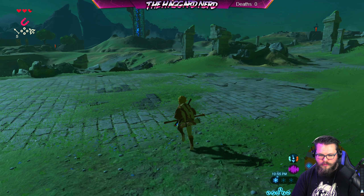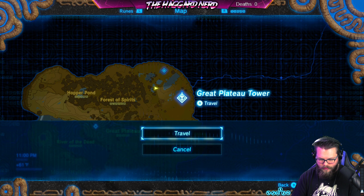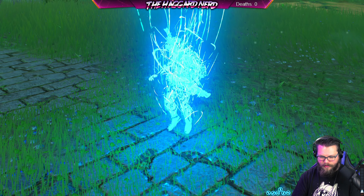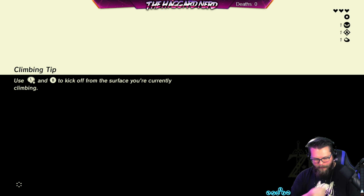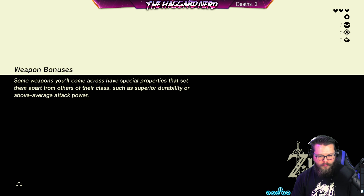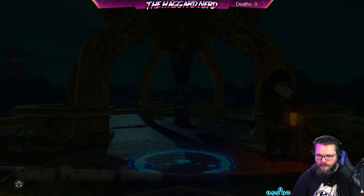Okay, let's go ahead and head to the tower. The old man said I could just fast travel, so let's do that. Left, down, and B to kick off the surface — got it. Some weapons will come across with special properties that set them apart from others of their class, such as superior durability or something else.